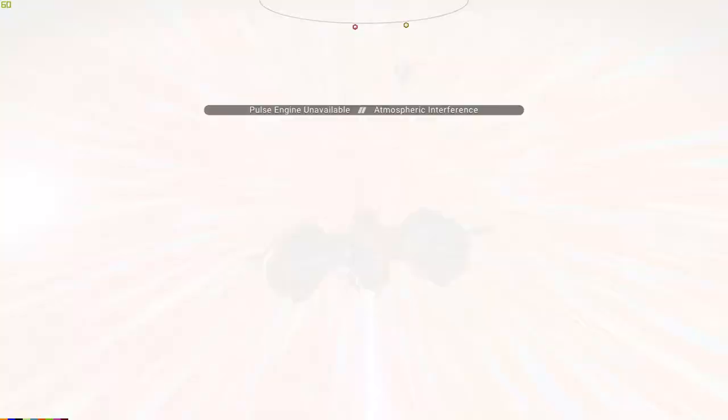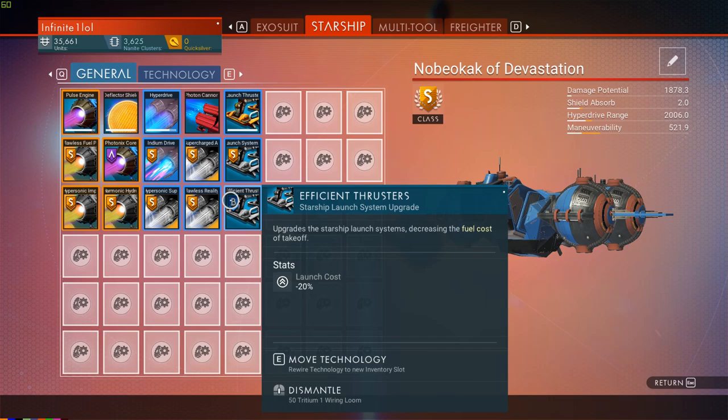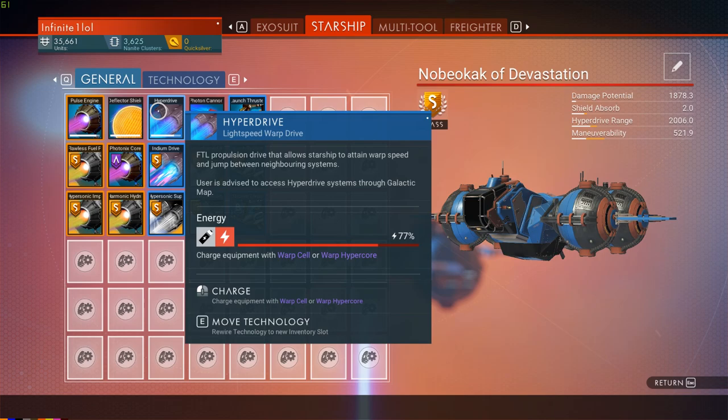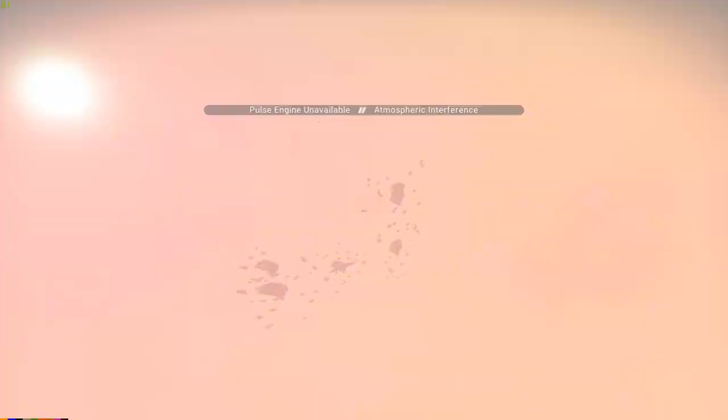Now let's go into space and do a little analyzing on the current system. Before I forget, there are a few things to keep in mind for the hauler — specifically the upgrades you will need. The hyperdrive upgrades are essential: you will travel a lot, so make sure you have these upgraded on both the tech slots and the general slots so you can go as far as possible and consume as few warp cells as possible. Everything else is not 100% mandatory, just the hyperdrive. And of course the economy scanner — we will need this for what comes next.